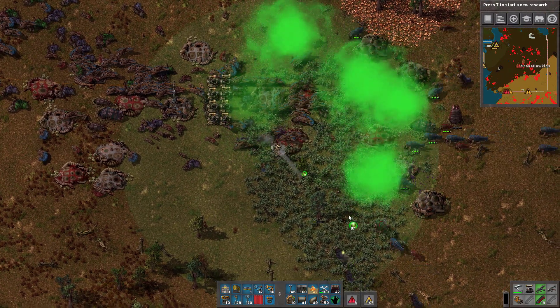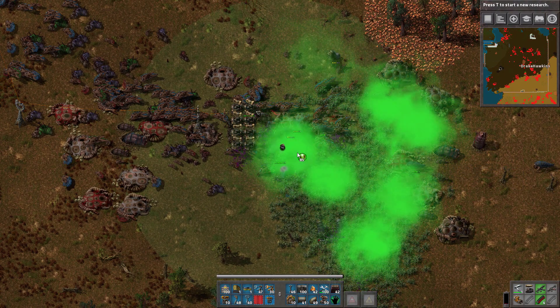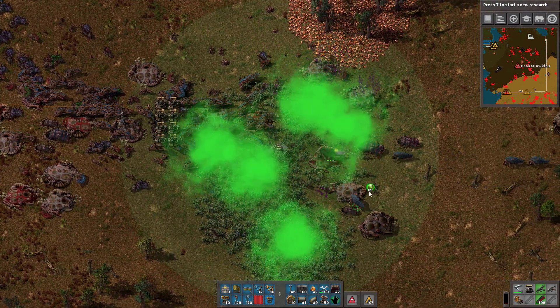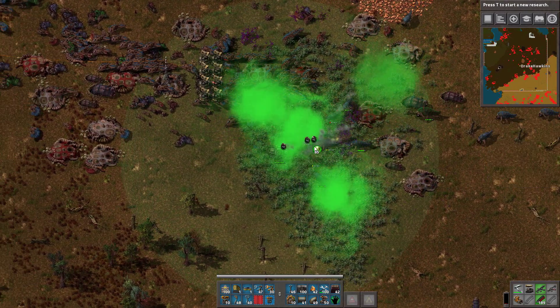Let's take out the turrets, or the bases. We got an incoming. Getting stuck in the green slime. The new gun damage is a beautiful thing. I see these drive-bys very effectively now.